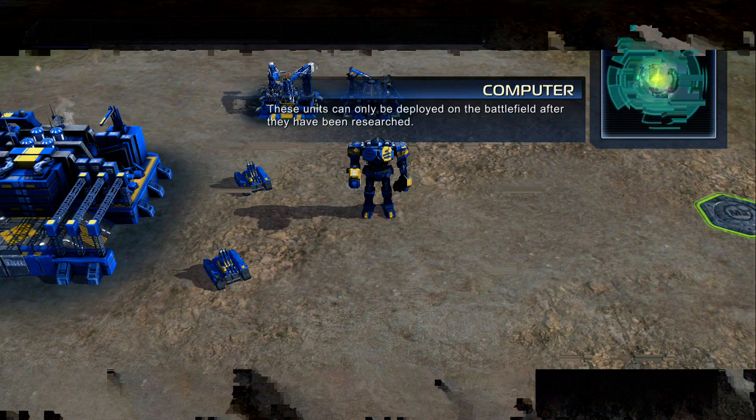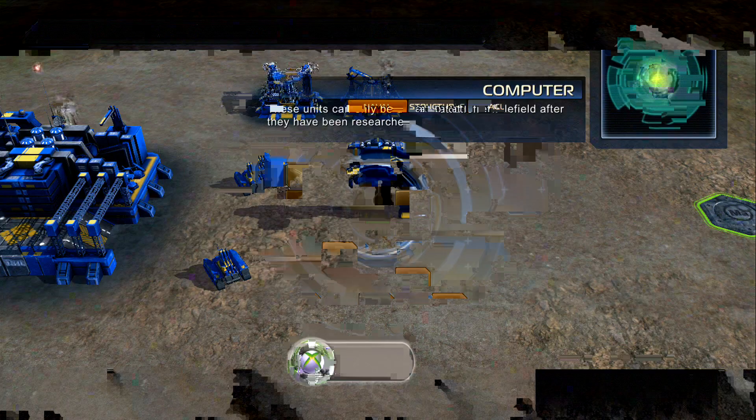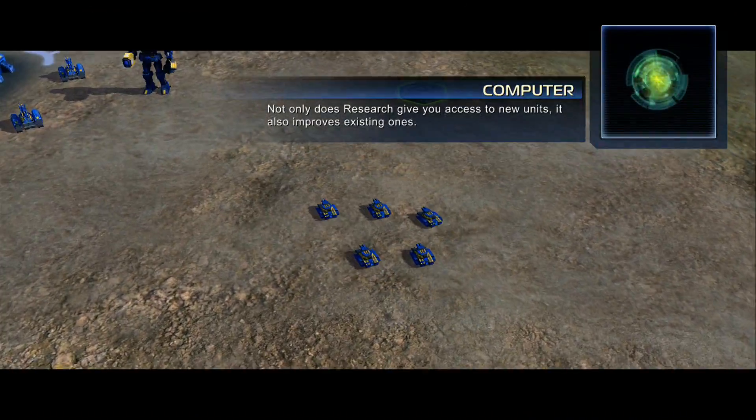These units can only be deployed on the battlefield after they have been researched. Research both of these units. This is how research works — you get a screen with a bunch of question marks right now, but as we progress through the campaigns we should get everything. There's one for the ACU, the command unit, structures, and all of this is pretty self-explanatory. The Demolisher and Titan are now available for construction at your land factory.